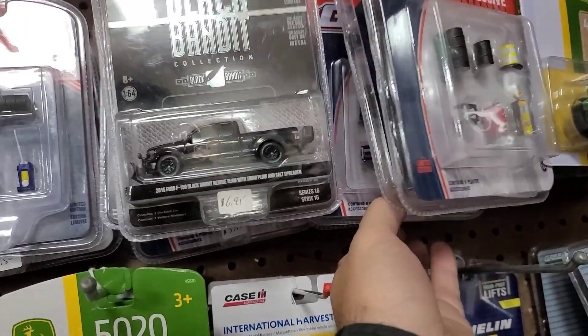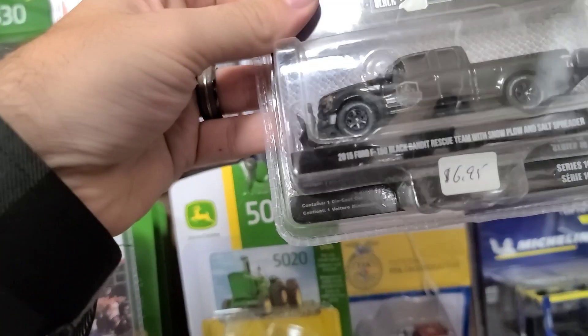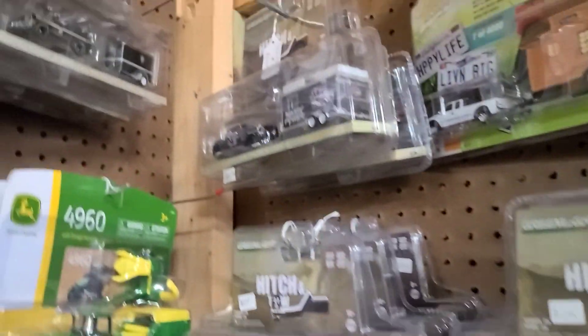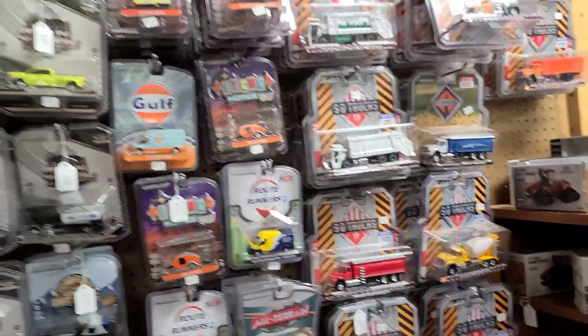They're going heavy with Indian but I'm not mad about it - they are awesome. Some shop equipment - I have a bunch of these and have to open up a bunch of them for the dioramas. Look at this Black Bandit with the salter and the plow - for seven bucks, this is great stuff. Another 1920 Indian Scout with the utility trailer, VP Racing, Ram Charger - tons of cars and different setups. Maui and Sons, Auto World - it's just insane, let's get out of here.